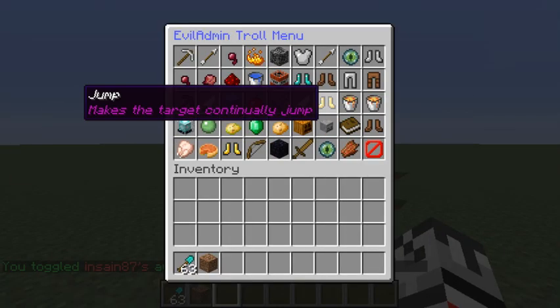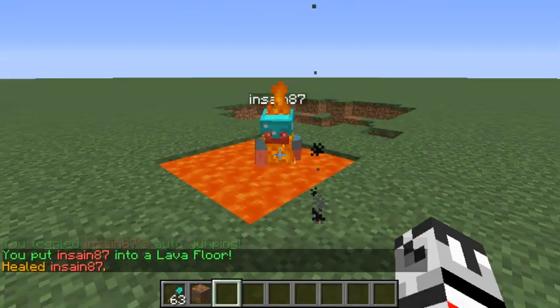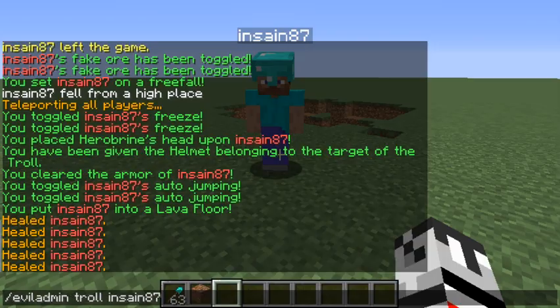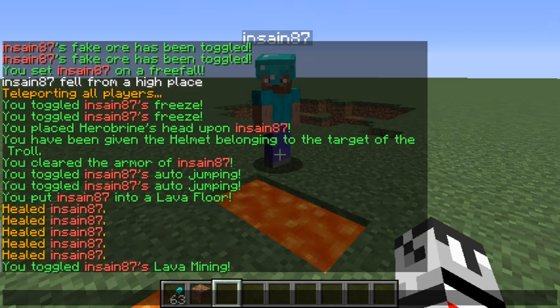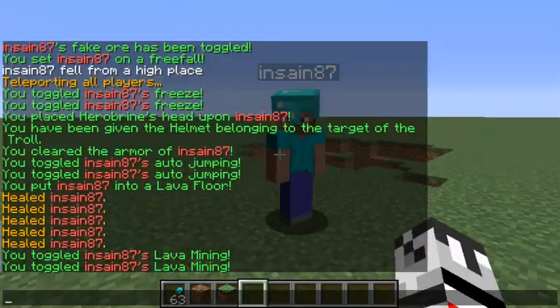It's really fun to do on hackers — they think something is wrong with their client and they can't stop jumping. 'Lava floor' — pretty obvious. I'm going to keep healing him so he doesn't die. 'Lava mine' — every time he mines a block it turns into lava. Isn't that fun! Let's turn that off before things get out of hand.